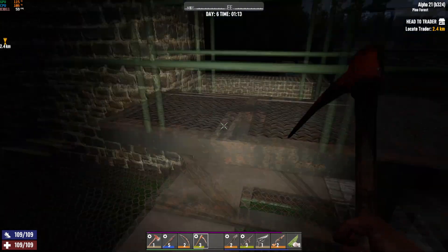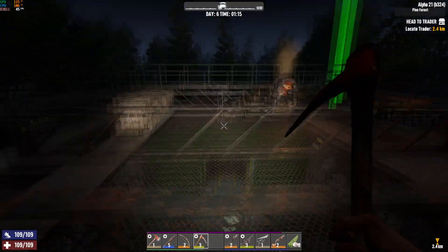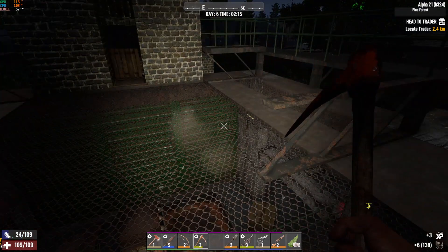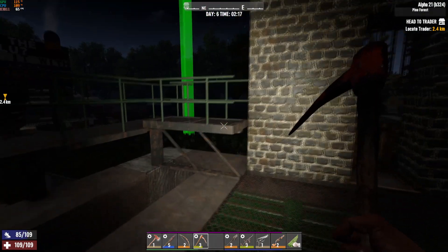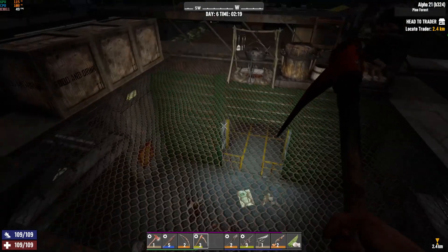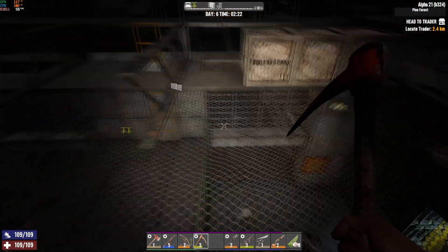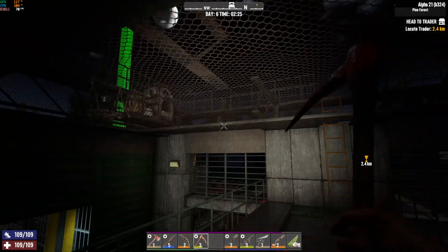I want to finish knocking out these catwalk sections because I'm tired of having to jump over them every time. Things are always slow in the beginning — we have no stamina, it's taking forever to knock out these pieces. But as time goes on we get more skills, level up more, get more stamina or resources to use — more coffee, more points invested in a skill so we don't use as much stamina. That's going to be beneficial.